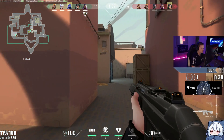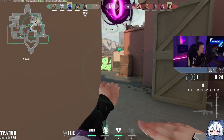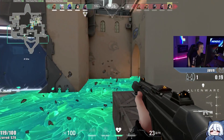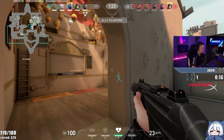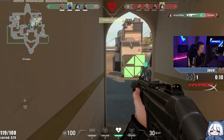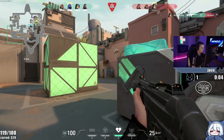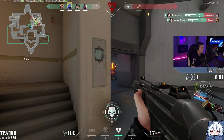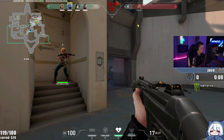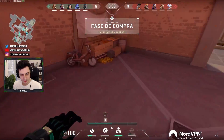Moving on to the second noob mistake: not fully clearing angles. Something really common, especially from new players, is that they will always peek close angles with their body. If you have utility — say a molly or Phoenix's hot hands — you can clear angles without exposing yourself. If you peek a close-range angle and there's a Jett holding a shotgun right there, you're probably going to die or at least trade. You don't have to set up that scenario at all — you can clear her out of corners altogether. This allows you to get free kills and prevents enemies from holding those places, because frankly, only bad players hold those spots when their enemies don't punish them for it.